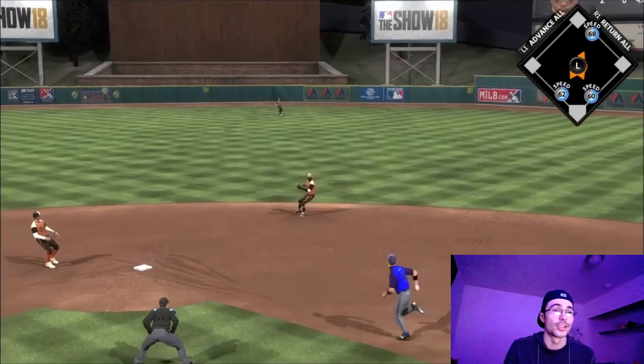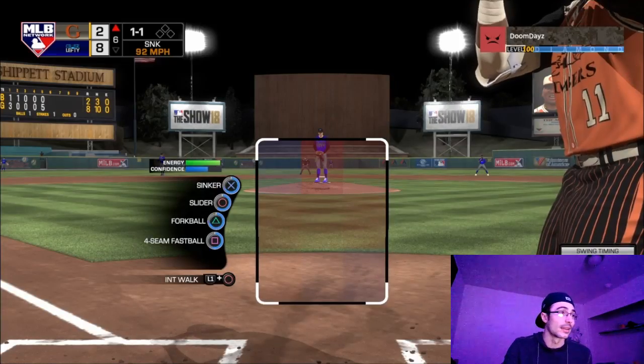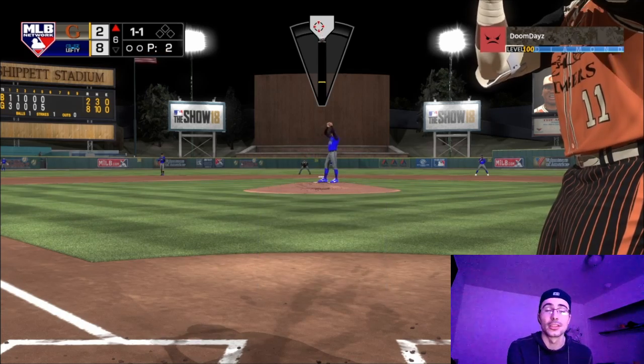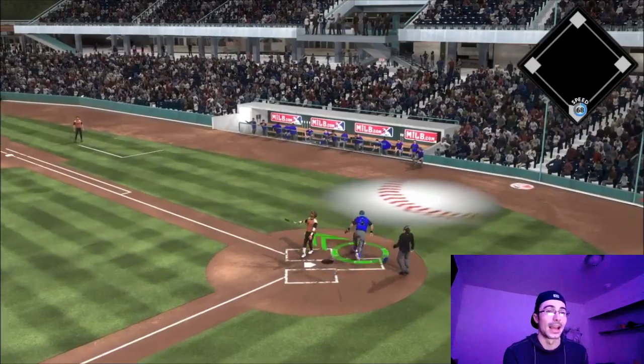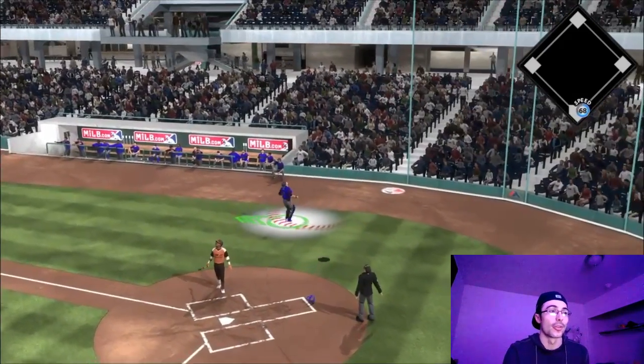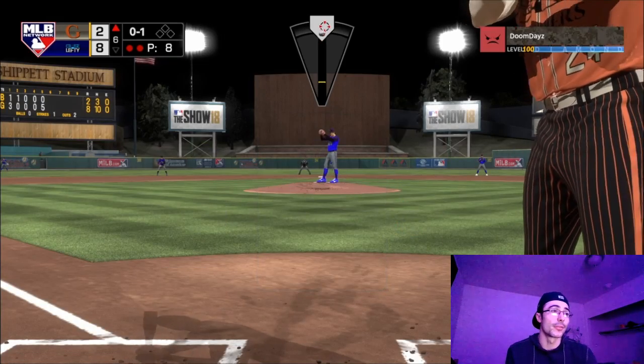Reggie Jackson is up again on a 3-0 count. I definitely should have taken that pitch - I had a chance to break the game wide open, go up by like nine runs. But Reggie has 123 power and I couldn't lay off - I took a hack on 3-0. Then the opponent brought in Jose Ramirez off the bench as a pinch hitter.